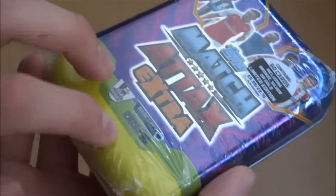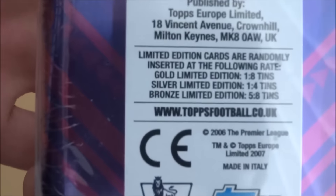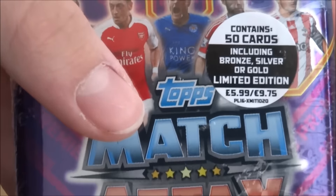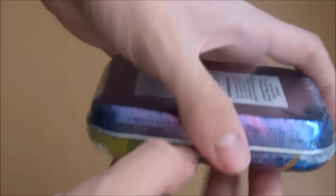Nice little purple design — I really do like it with the green and yellow traditional thing at the bottom. The limited edition De Gea cards are inserted at the following rates: gold 1 in 8, silver 1 in 4, and bronze 5 in 8 tins. These tins retail at £5.99, or €9.75 outside the United Kingdom, and contain 50 cards plus the De Gea limited edition.